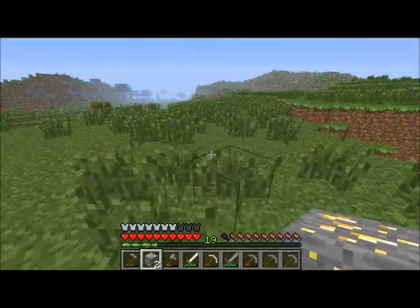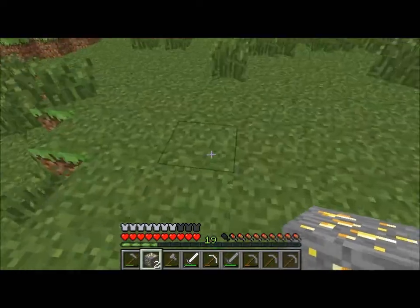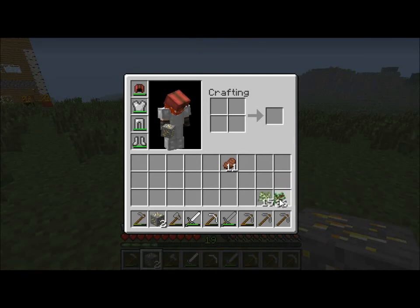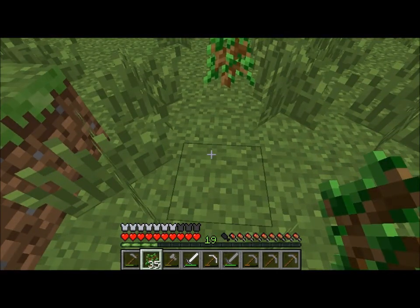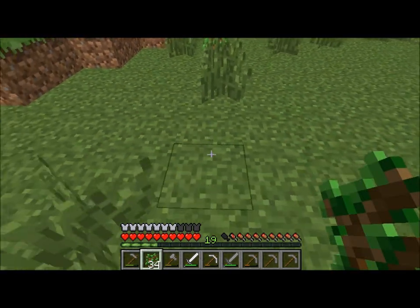For a tree farm we need the same thing as a normal farm except it has to be flat land with some area above it, so you can't build on top of the tree farm area. So this area should be pretty nice for farming with trees. To make a tree farm, you just separate your trees out pretty equally. I'd suggest 3 or 4 between each one — so like 2, 3, 4 and then there.